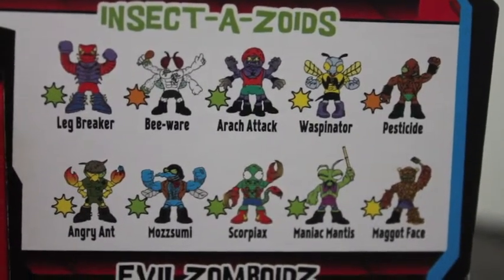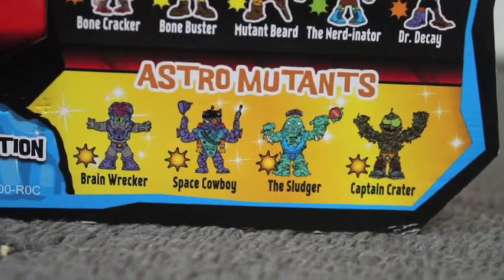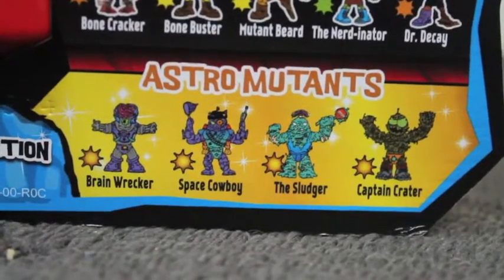For the Insectozoids — last time I got the one I was chasing so I'm going to choose something different this time — I'm going for Leg Breaker. For the Evil Zomboids I'm trying to get Brain Pain and Mutant Beard. The Astro Mutants are the ultra rares but I'm not really interested in any of those — if I had to choose one I'd probably pick the Sludger, but I'd be happy to get anything else.